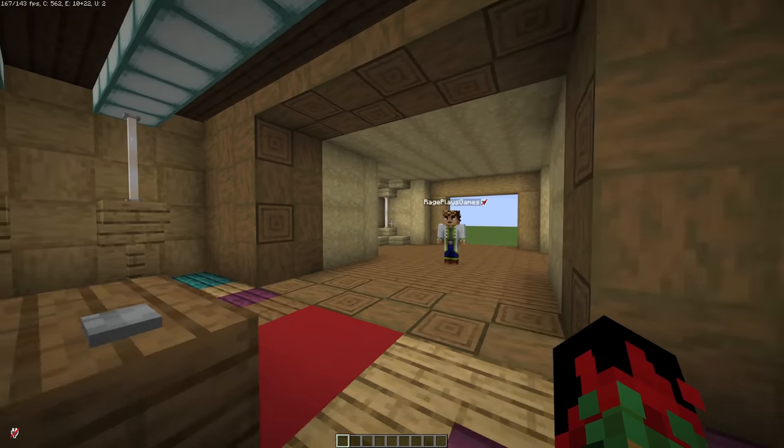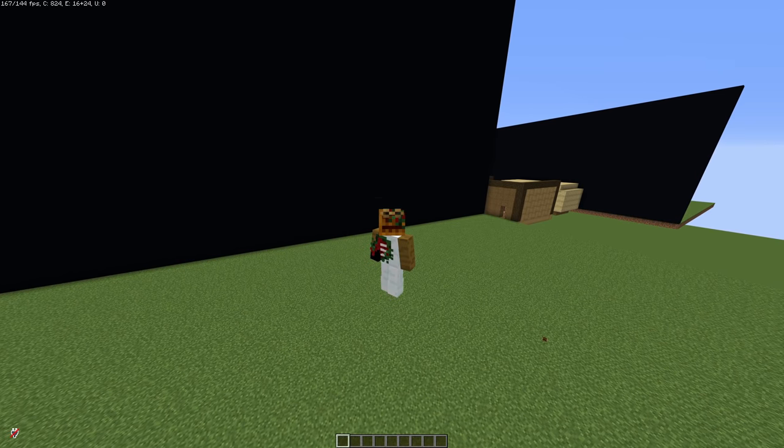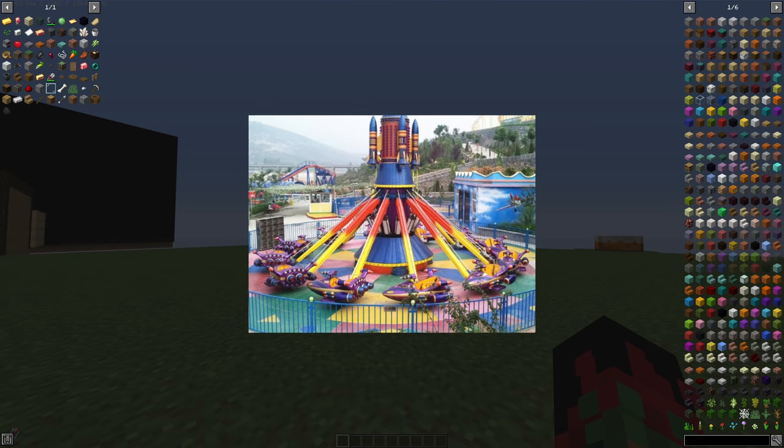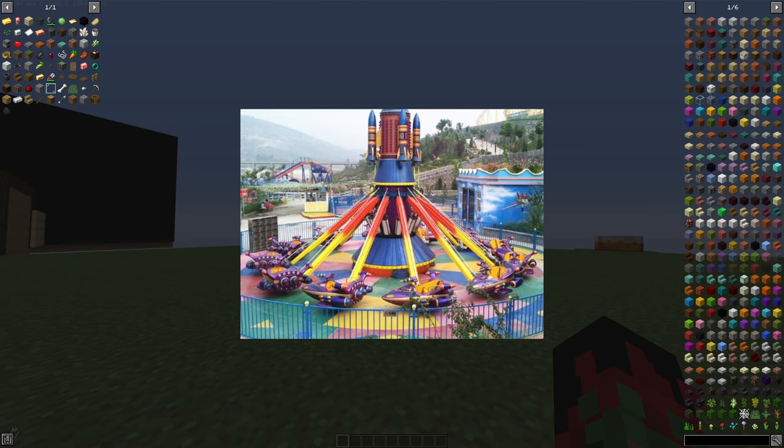Three, two, one, go. Okay, this one is stressful because we have a very smart person with us. My plan is to make a spinning ride, and I'm going to see if I can put a video of it on the screen — a spinning ride that goes up and down as well.